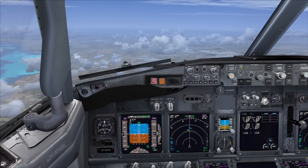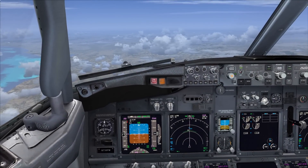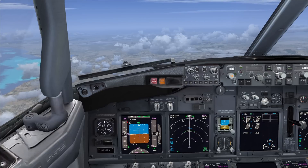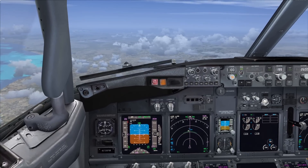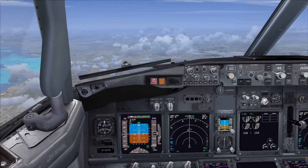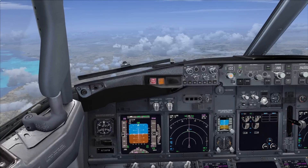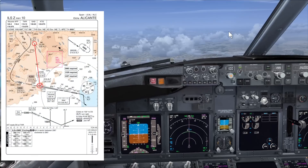Hello and welcome to another Flight Deck 2 Sim tutorial. Today we're going to be talking about descent management and high energy approaches. What I really want to show you is, when we get lower down, how we can manipulate the controls and change the configuration to get back onto profile, to ensure we're stabilized by the time we get onto final approach.